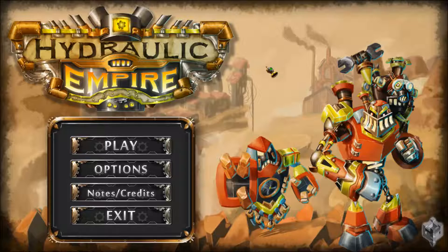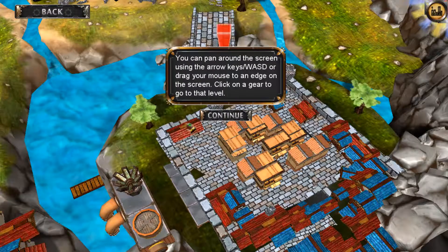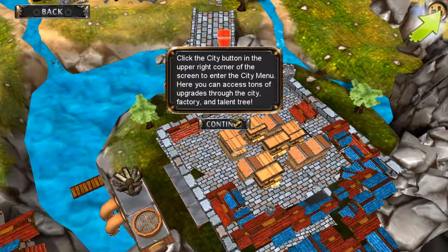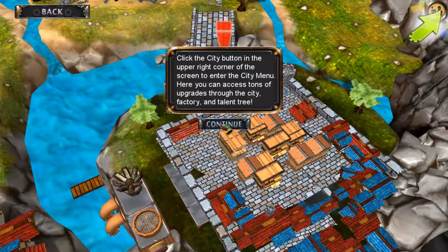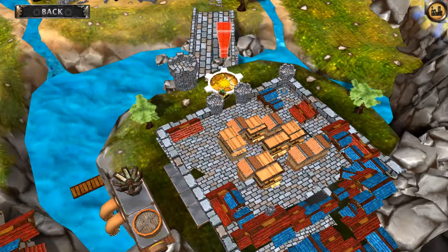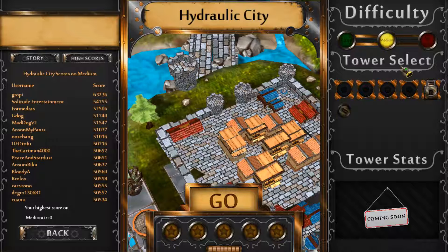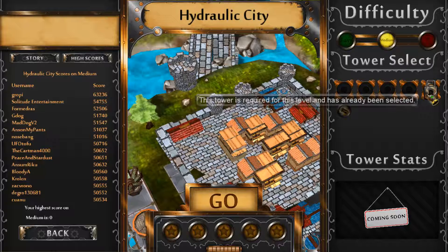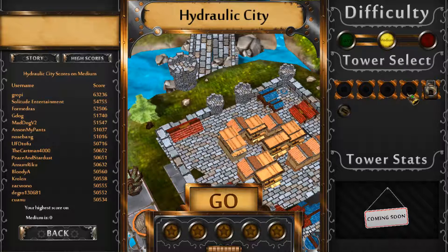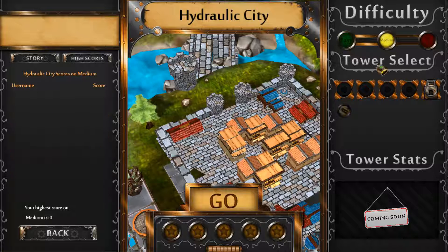I don't know anything about this game as usual and I'm basically learning on the fly. So straight away we're learning a few tutorial basic things. It's a tower defense from what I could tell from the screenshots. I'm not so confident on the UI at the minute, but let's keep it at medium.